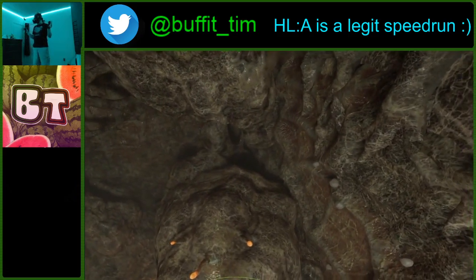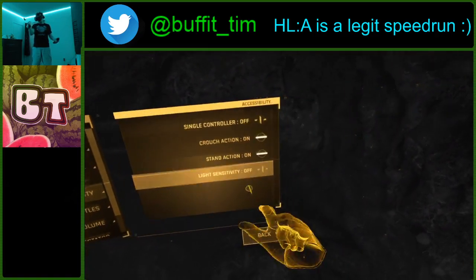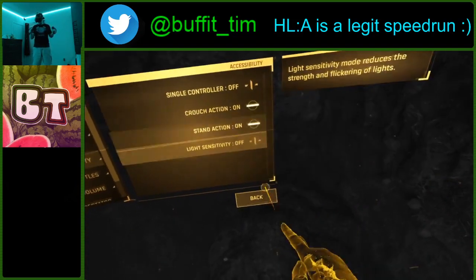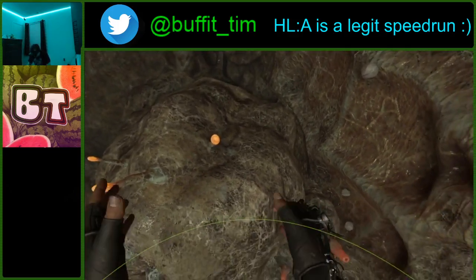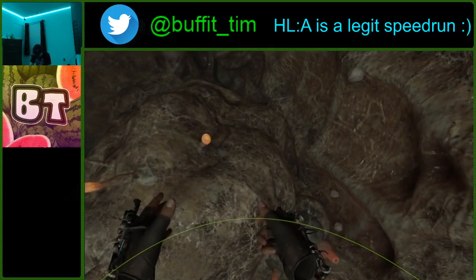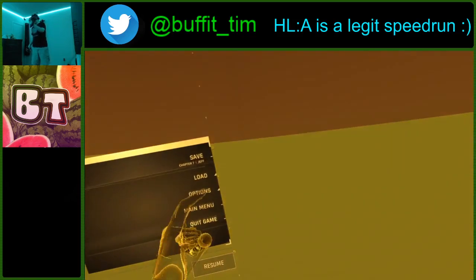Now, because of where I am, make sure you don't go too far up, otherwise this next part won't work. What we're going to do is called Height Adjust. So, I'll do a quick explanation. Go into Accessibility Options and enable the crouch and stand actions. This basically means you can do a stand action without having to physically stand — like if you're sitting in a chair, it will do the action for you. We can abuse this by physically crouching down in the real world, then on the Index Controller, press the right analog stick down, which will perform the jump action.